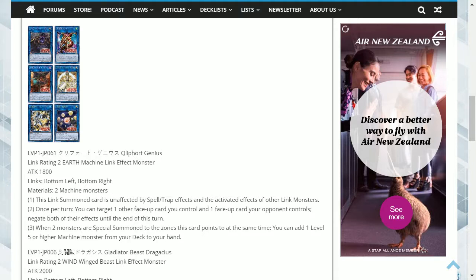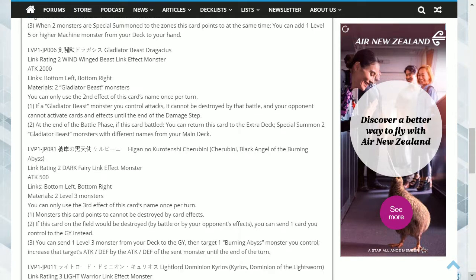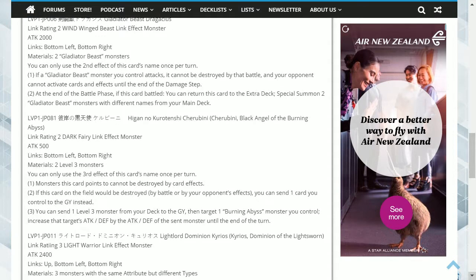The next card is Gladiator Beast Dragasius. This is a Wind Winged Beast Link 2, with link points at the bottom left and bottom right, and it has 2000 attack. It requires two Gladiator Beast monsters.